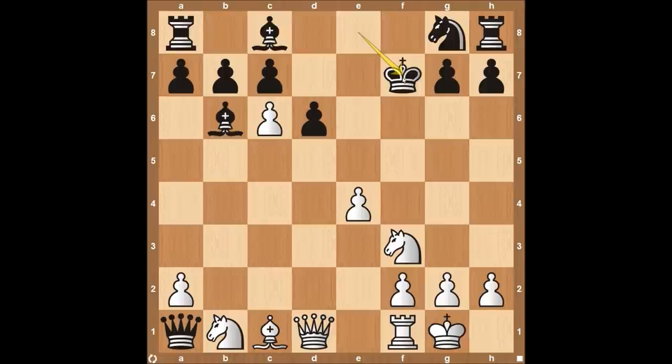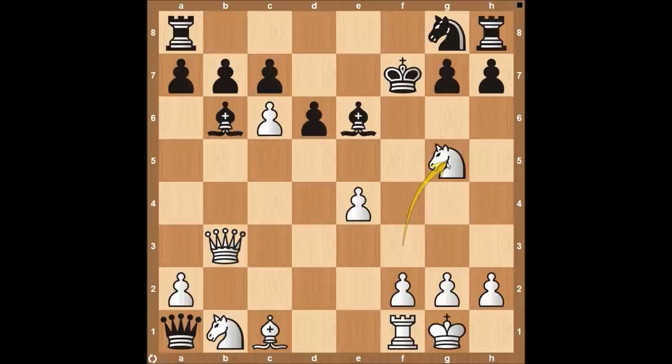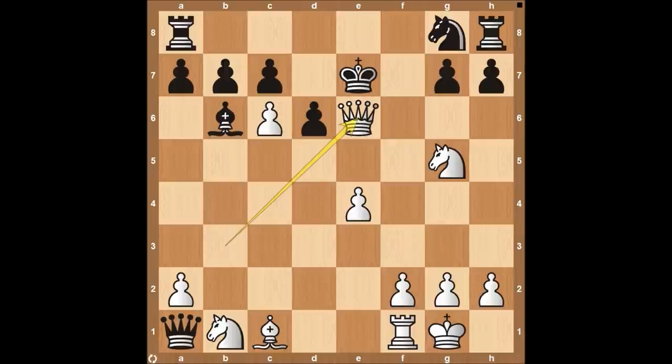After the king takes on f7 — and we'll also look at what happens if the king doesn't take — the king is exposed and white can start to really attack. Queen to b3, which is very different than before because now the king is exposed and under attack. Maybe they try to stop this with bishop to e6, but that's going to fail to knight to g5. The knight can't be taken so the king has to move. If king to e7, the knight was also attacking e6, which is under attack by the queen, so queen takes on e6 is checkmate. King to d8 also fails because the pawn protects the queen for checkmate as well.